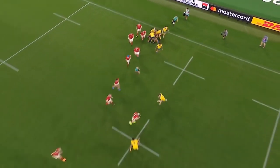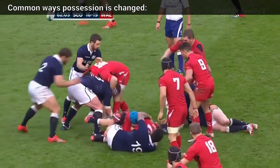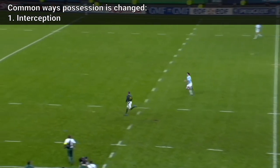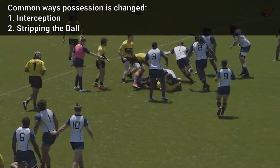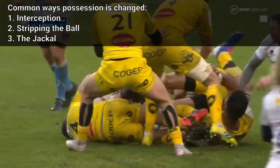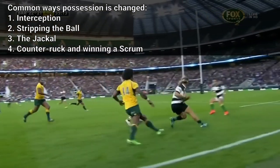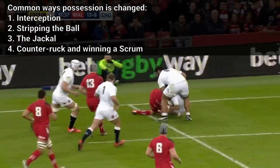In rugby, possession of the ball is never guaranteed. A live ball can be grabbed and claimed by anyone in the field of play. Common ways possession changes hands include: a player passes the ball but an opponent catches it; stripping — straight up stealing the ball out of a player's hands; the Jackal — if the tackler can get over the tackled player and steal the ball before a ruck is formed they may gain possession, but once a ruck has formed, grabbing at the ball with the hands is a foul; and counter ruck or winning a scrum, where the team without the ball gains the upper hand to claim possession.